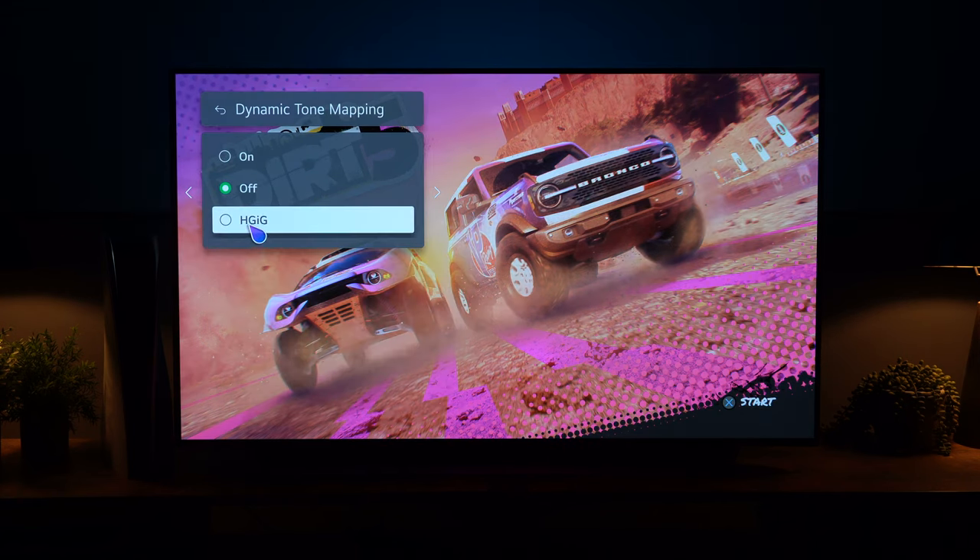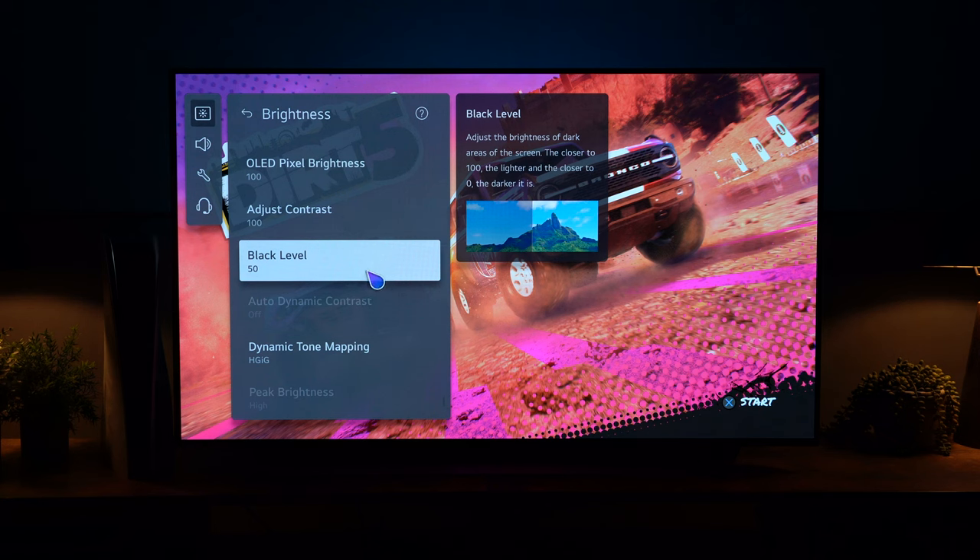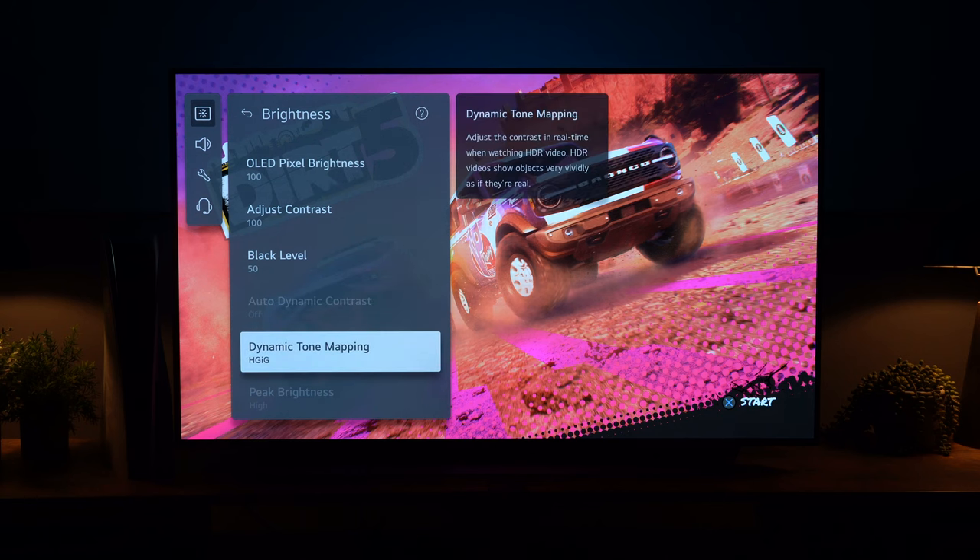The one thing we will change is Dynamic Tone Mapping — set this to HDIG. Vincent explained this incredibly well: it means the console won't conflict with the TV, so you don't get double tone mapping happening. Setting HDIG also means that if the game supports HDIG or has an internal brightness slider you can set to a figure you're happy with, the TV won't override it. That layered effect would make HDR less effective and it just won't look as good. I tested this theory and it definitely works better in HDIG — in Dirt 5 and other games the HDR was more dynamic.